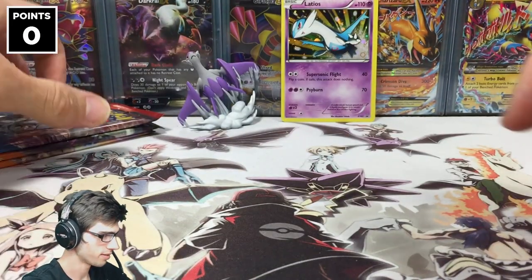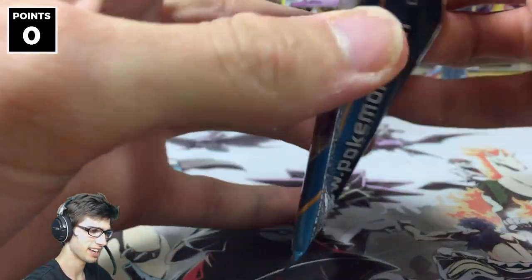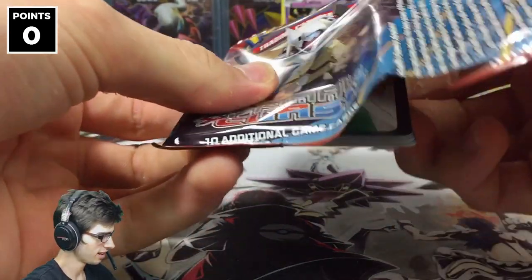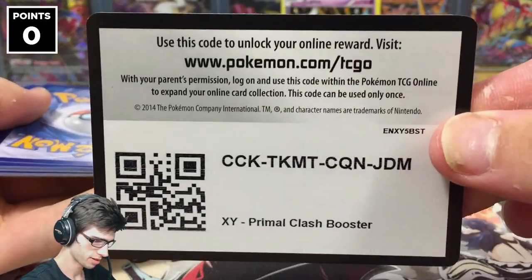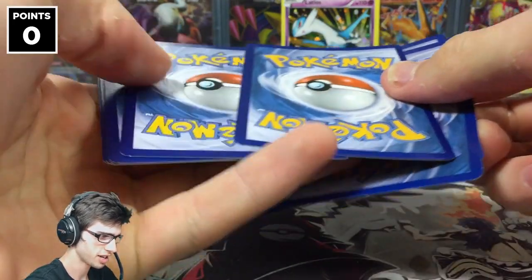Mismagius has Dream and Memories and Dream Dance — not bad, the art looks very peaceful. Pack number two is Mega Aggron. We need to put up a fight and get some points on the board. Code number two — hopefully you guys get something nice from that on TCGO.